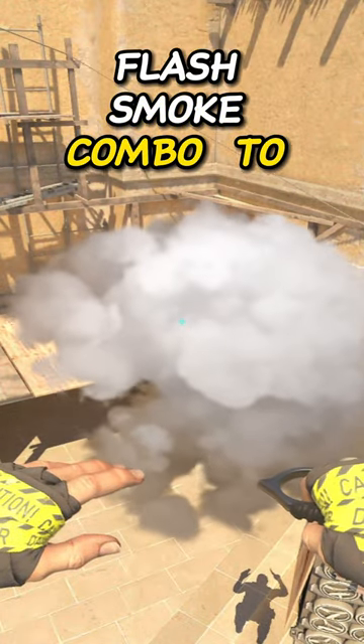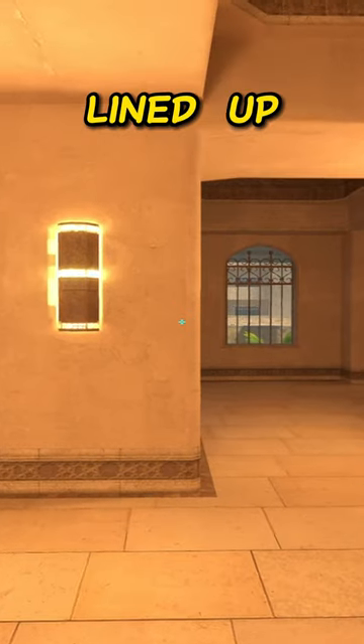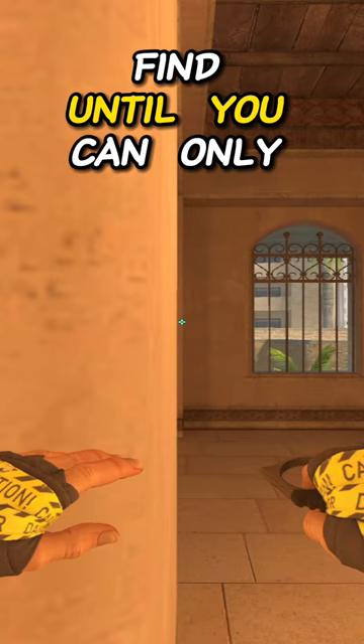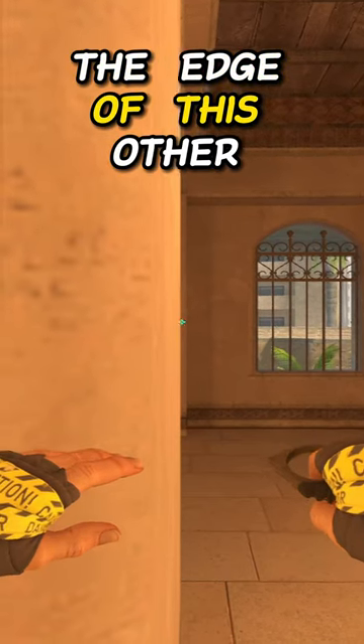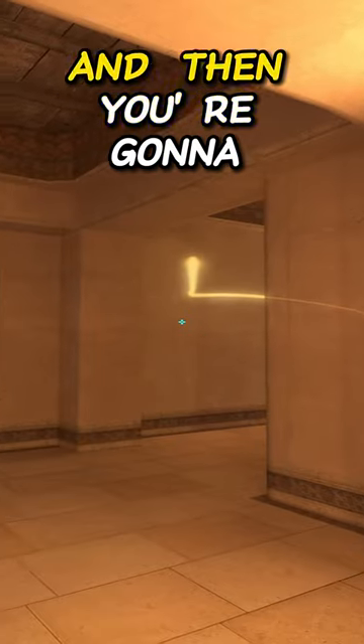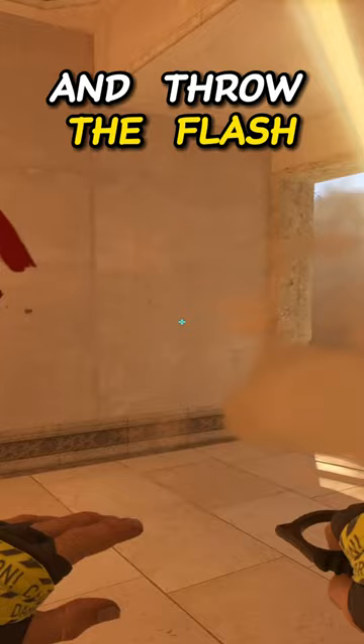Here's how you can throw a sick flash smoke combo to get out of palace every single time. The smoke and flash can be lined up by coming to this pillar. Once you're at this pillar, you're going to find the position until you can only see the edge of this other pillar in the background. You're going to simply aim at this cross and throw the smoke, then move slightly to the left and throw the flash.